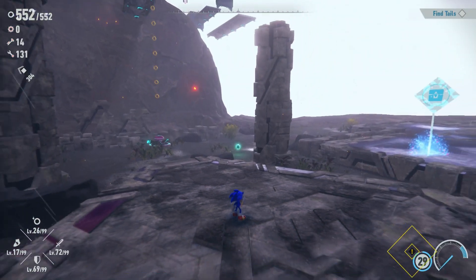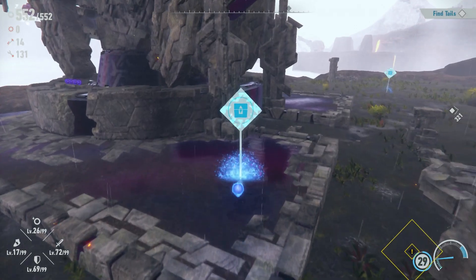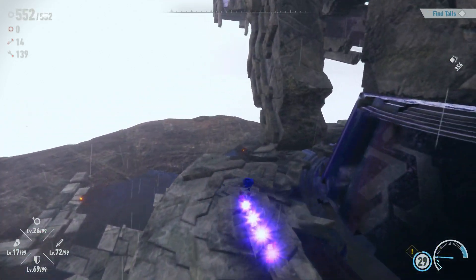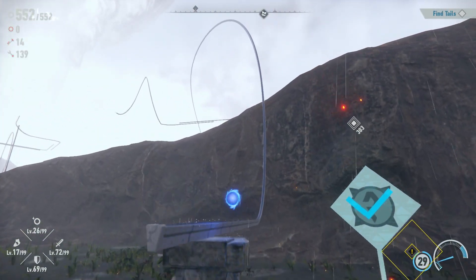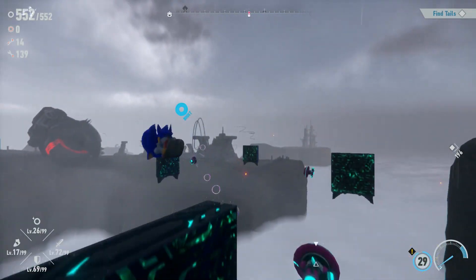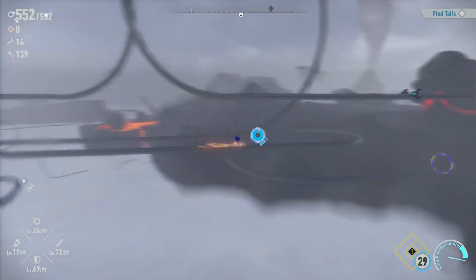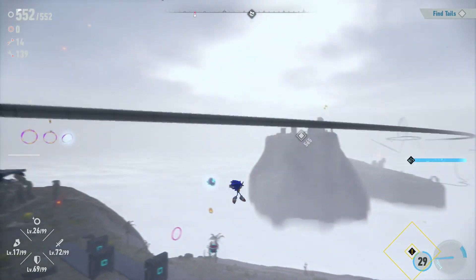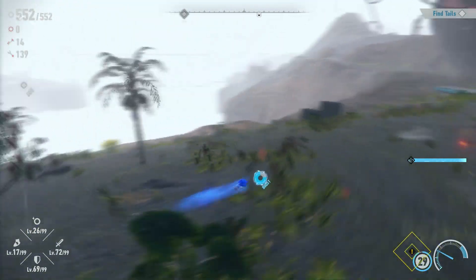Tails is actually nearby with that yellow chaos emerald we're trying to unlock. Wait, I'll solve this puzzle here first — more wrenches, and there are purple coins right here so we definitely need those. We're going to go see Tails now using this grind to go all the way up. Oh no, that takes me further away from Tails than I thought — I messed up and gotta go back around.